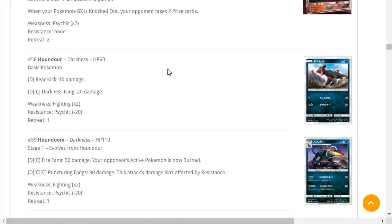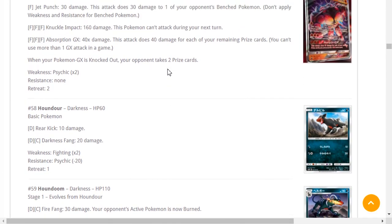If you do want to play Buzzwole, you have a lot of different partner options — Garbodor to turn off abilities so Gardevoir and Metagross aren't as big an issue, Espeon for the evolution options, Pokémon Town to put more damage on the board when they evolve. Hopefully I'll have a Buzzwole GX deck to show you guys before release date so you can start toying around with it. I really really like Buzzwole — this has been about 35 minutes, I gotta keep going.